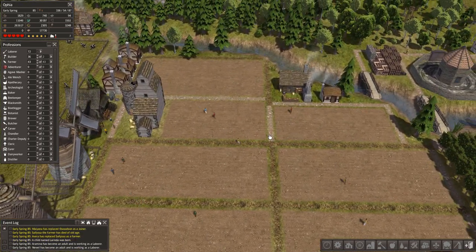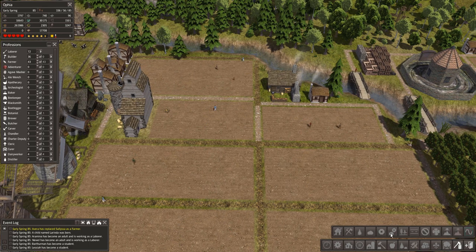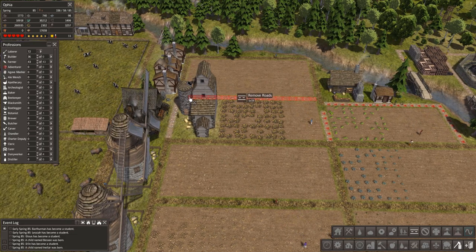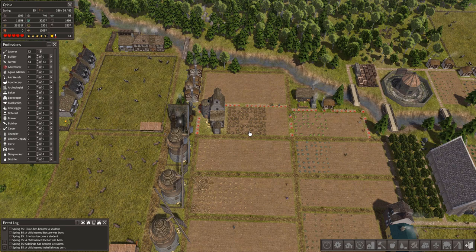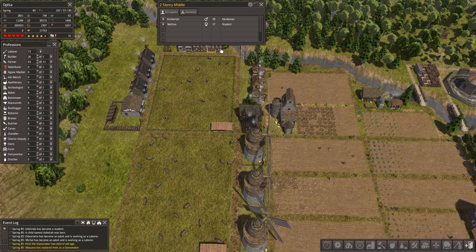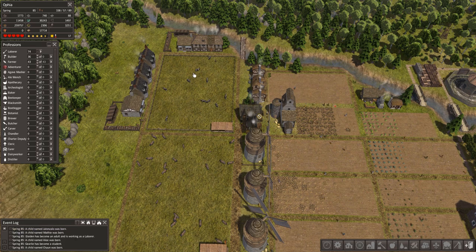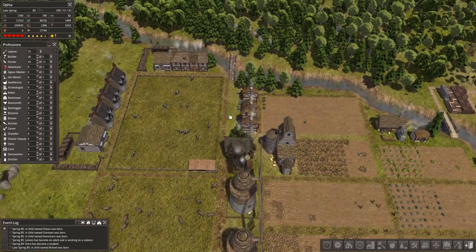I definitely messed up on the roads here - that doesn't look good. Let's fix that. Remove roads. So we should have the country roads here. I'm going to wait for them to remove those and then replace them with the country roads. Our houses are done too - let's see who moved in. Farmers, bakers, herdsmen, dairy workers. They work right next to their homes, which is always nice. You don't have to worry about getting to work.